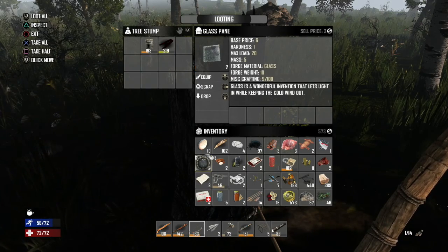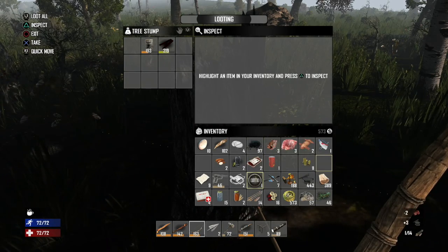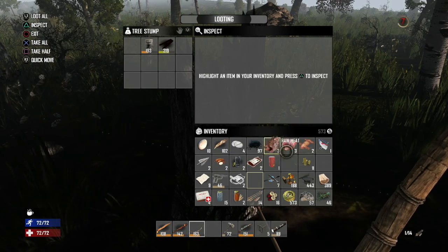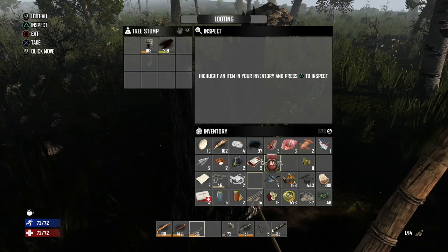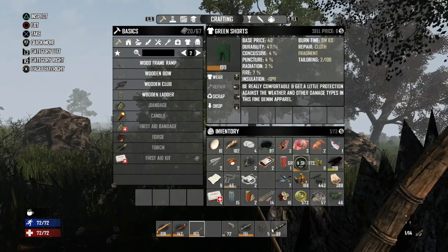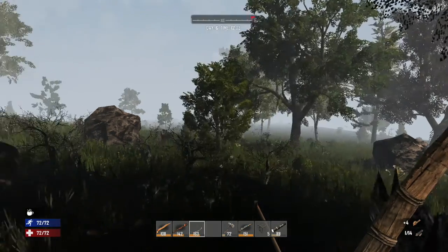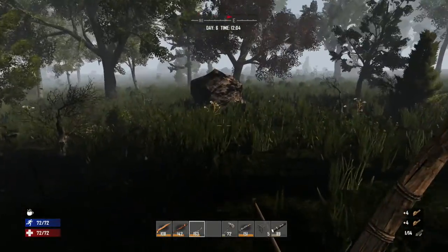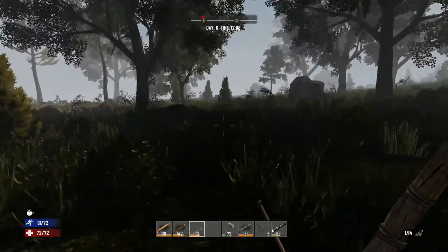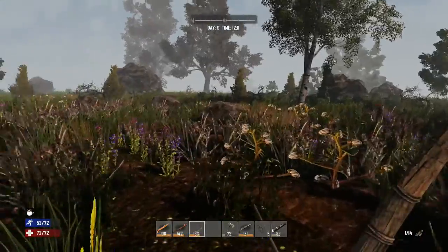Pistol receiver - I can scrap that. Cotton - why did I pick that up? Steel arrowhead. We haven't got any corn flour but we're pretty close to making some meat stew of our own. These bottoms aren't as good so scrap them - denim's better and has better insulation, we'll go with those instead. I can't wait to get some armour - I feel a lot better when we've got it.